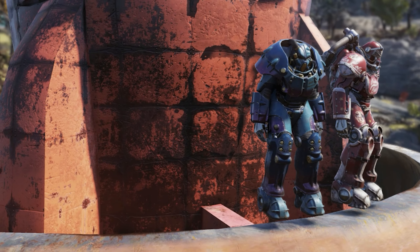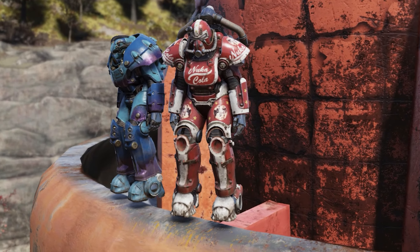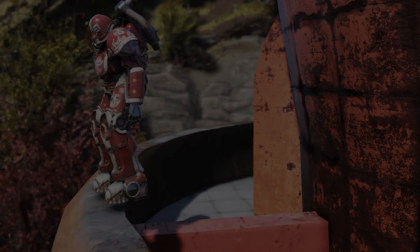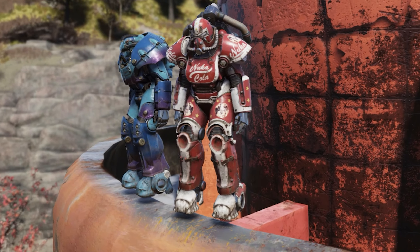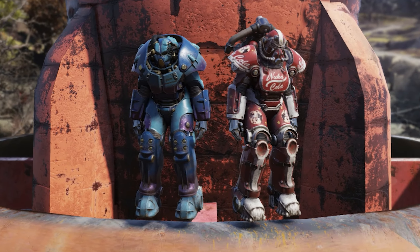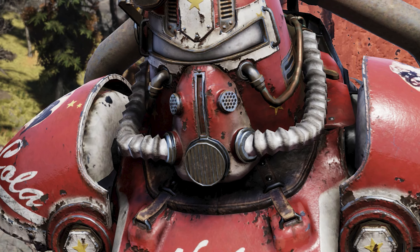In one of my previous videos I discovered a locker in the Kanaa Nuka-Cola Plant that led me down the path of finding the Nuka-Cola Power Armor Paint. During my search I also discovered there was a Nuka-Cola Quantum Power Armor Paint for the Prototope X-01 Power Armor. When I wrapped up that video I promised to walk through the plans for the Nuka-Cola Quantum whenever I got an opportunity — and this is that opportunity. If you haven't already watched the video on the location of the Nuka-Cola Power Armor Paint Plans, I'll include a link at the end of this video if you're interested.